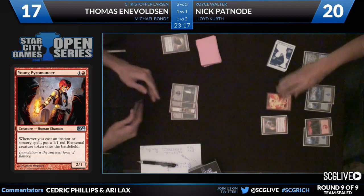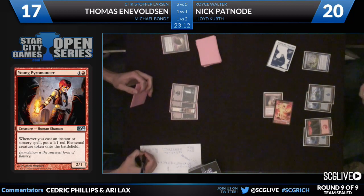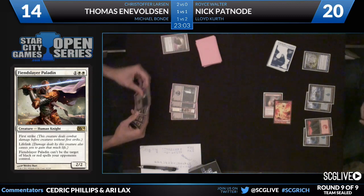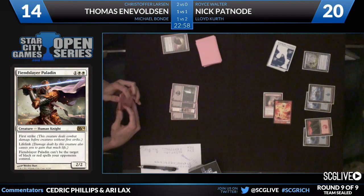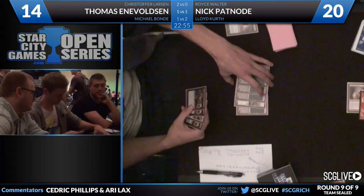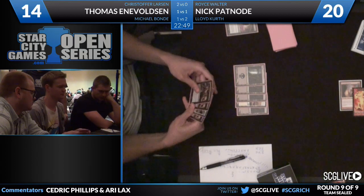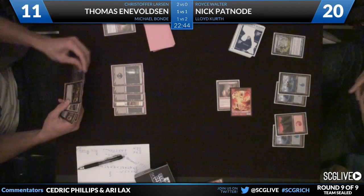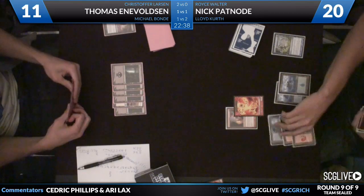This hand looks like it's triple Mark of the Vampire and a Fiend Slayer Paladin. Fiend Slayer Paladin — can't be the target of black or red spells your opponents control. That is correct. What's unlucky is the one Plains that he has in play right now and he needs to draw a second one immediately. Another Swamp — Thomas down to 11. Patnode just sitting with mana up — that does not bode well. Draw a card, another Swamp. Pass the turn back yet again. Patnode draws his card, and it looks like Patnode has an Essence Scatter in his hand.